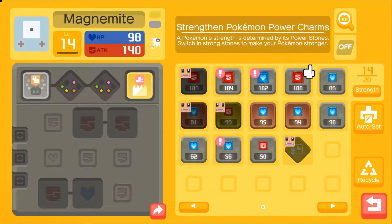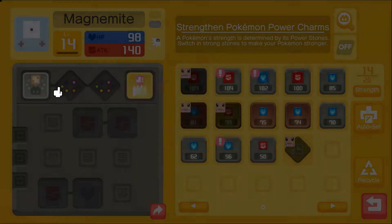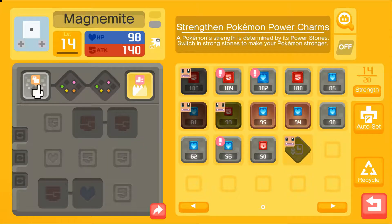Let's boost up old Magnemite here. He's got Electro Web — user spreads an electric net out directly in front of itself, lowering the movement speed of enemies. I was hoping that was an electric attack. Supersonic — the user generates an odd sound noise to confuse surrounding enemies. Why do you not have an electric attack? You have the potential for so much damage.